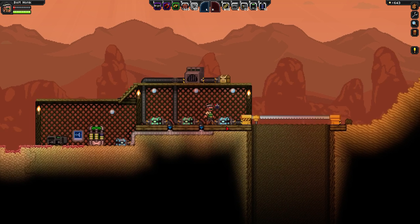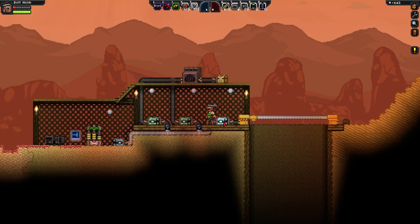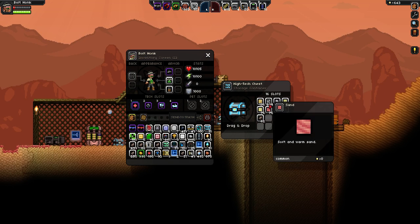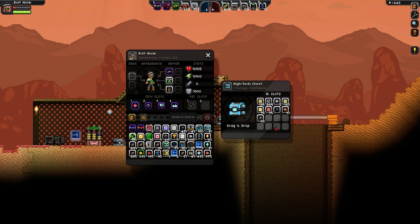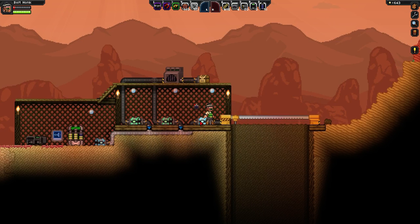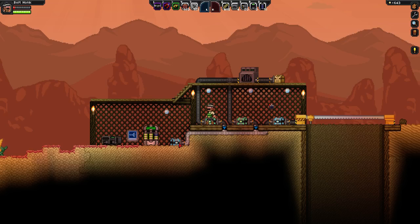So in this setup here, I've got a quarry which feeds into this blue chest. I've got several different kinds of sand and cobblestone and a few different ores and coal. This chest then feeds into this pipe, past these two filters and to this other chest.